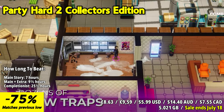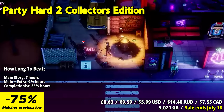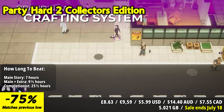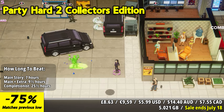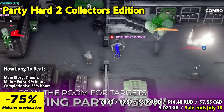Party Hard 2 is the sequel to the original stealth strategy game that puts players in the shoes of someone fed up with noisy parties. This time, the game introduces new features, including dozens of traps with unique combos, 4 playable characters, 14 levels with 2 boss fights, a 27-track soundtrack, a crafting system with numerous items to combine, and more.